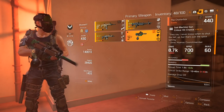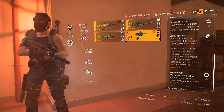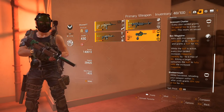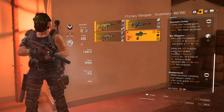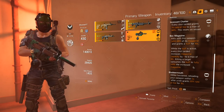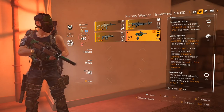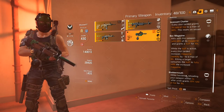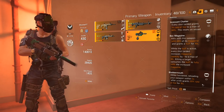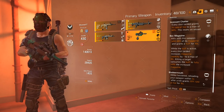My other weapon is the Chatterbox. On its own it's pretty solid — every shot landed grants 1% fire rate up to 60%, and kills refill 20% of the magazine. You also get a buff where every shot landed increases magazine size by 1%, and killing a target consumes this buff to fully refill the magazine. Essentially a trash mob killer. But the Blabbermouth perk is where it gets really sexy: while holstered, reloading your weapon within 5 seconds after a kill grants 20% rate of fire. That is insanity!